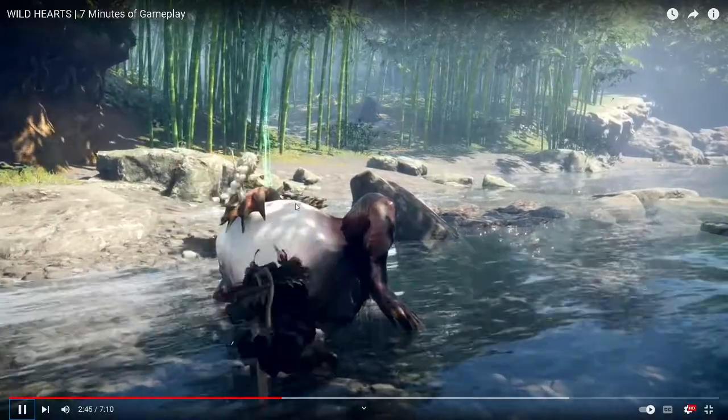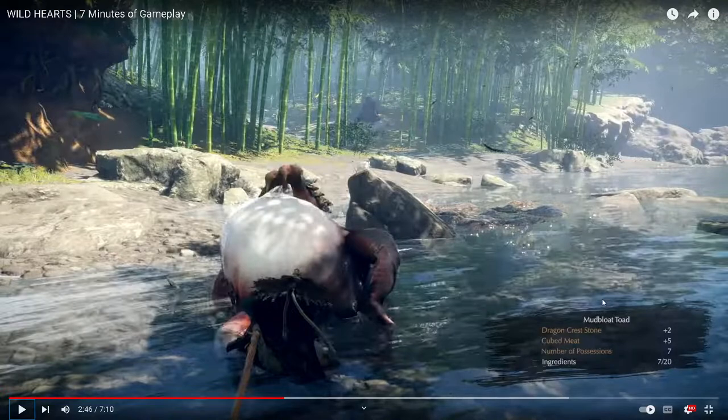So we've got this toad — I'm going to pause it here. It's a Mudbloke Toad: Dragon Crest Stone plus two, Cubed Meat — seven out of twenty ingredients. So it looks like you're going to need to do some pre-prep work, or that's either from a side quest, or maybe off the wish list like we got in Monster Hunter — so you say I need this material, it gives you that material and hopefully tells you where to get it. Hopefully these are for weapon upgrade materials, which is quite good.